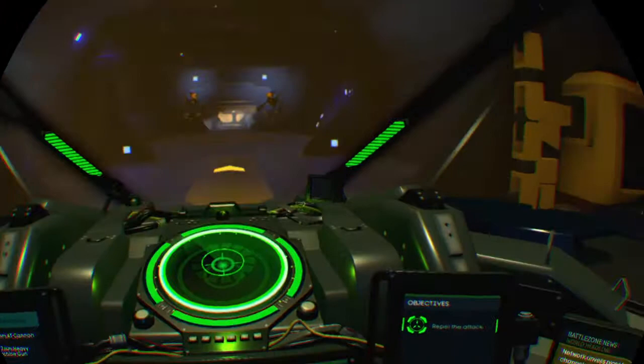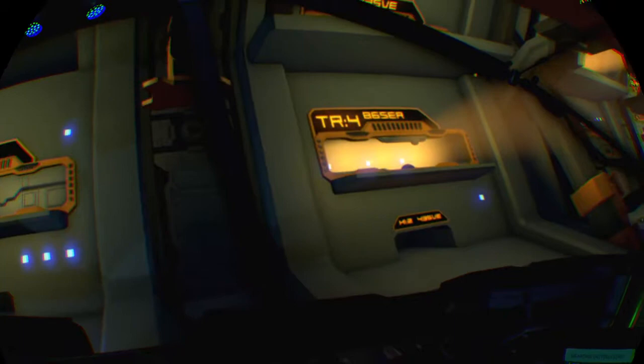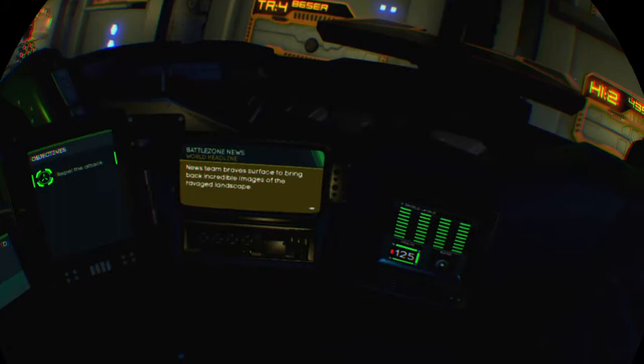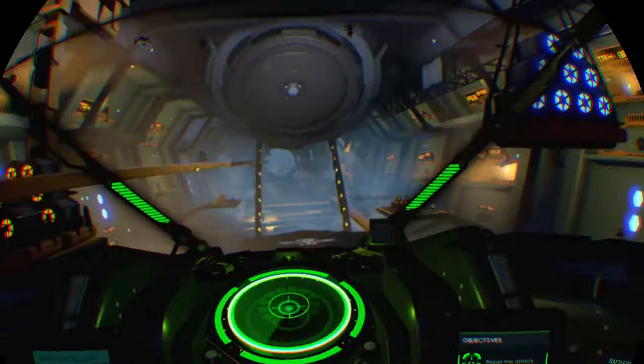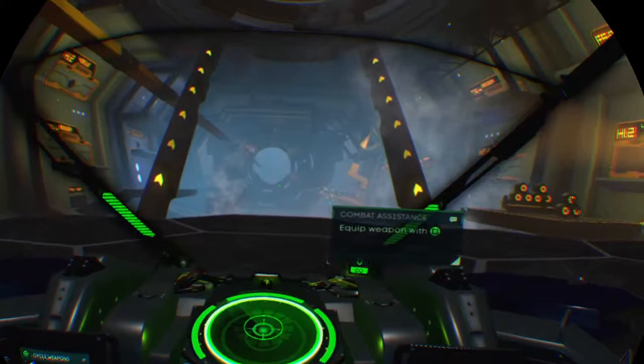Good morning. Launch in progress. Press square to arm weapons. Square will change weapons. Weapon test.